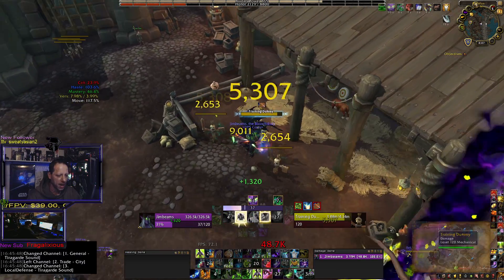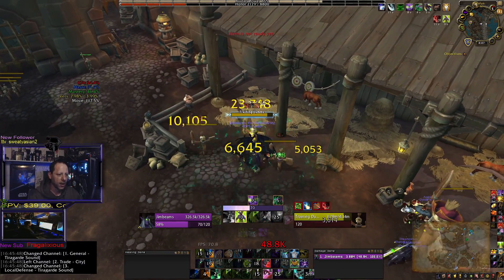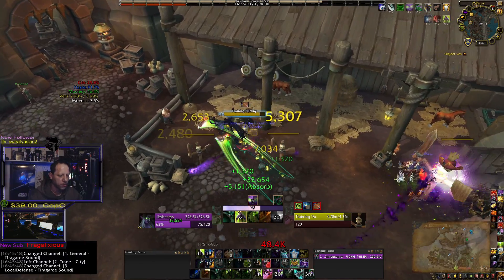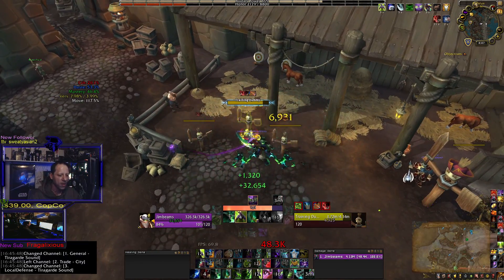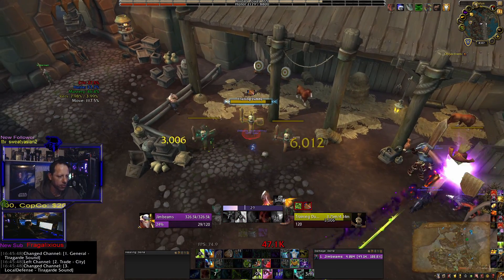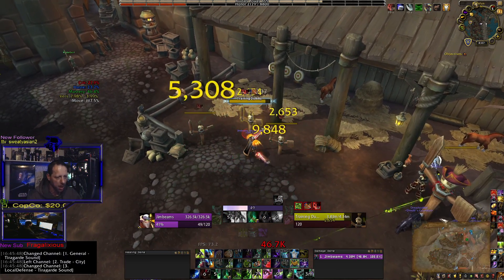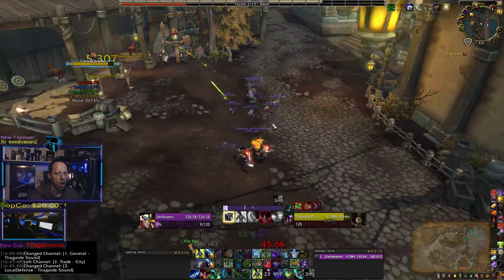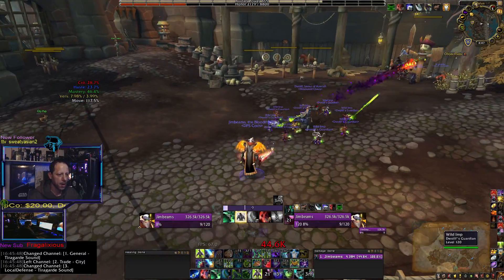After Eye Beam you now have haste for the next seven seconds — spam as much as you can and fill your fury bar to get those Chaos Strikes off. Spamming Chaos Strike generates soul shards, you get more fury back from the soul shards, and you just keep continuing to spam. You are hurting people extremely hard. You will kill or put them into an oh-shit mode if you double Eye Beam them.